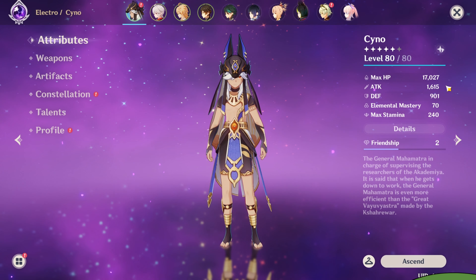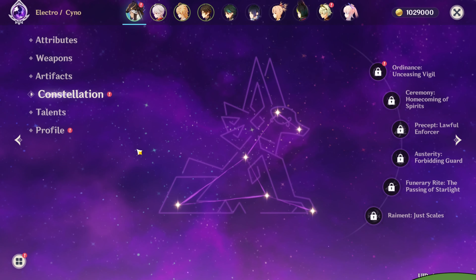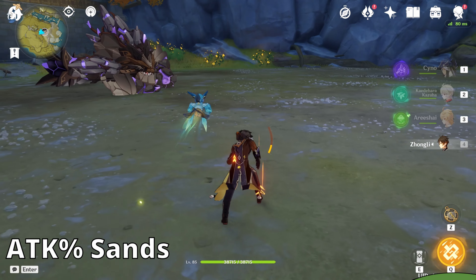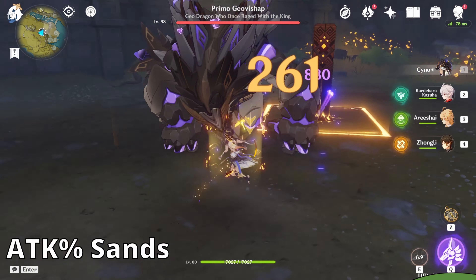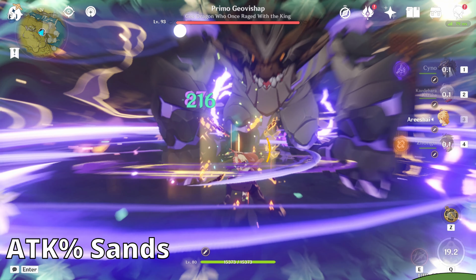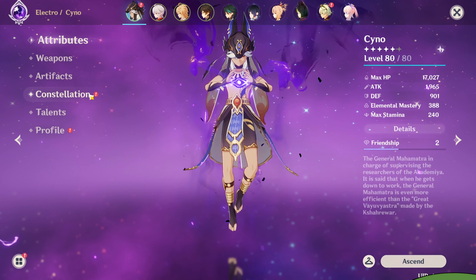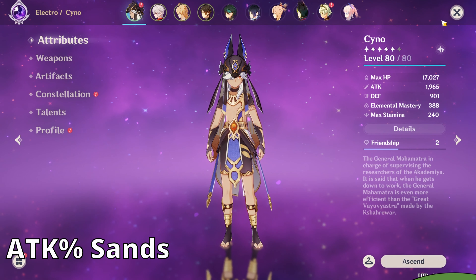Now we're going to test Cyno with an attack sands and these are his stats with it — about 300 more attack than having an EM sands, and his EM is of course going to be low. I also want to add that I do have C1 and C2, but in this damage comparison I'm going to leave him at C0. EM is boosted because of C2 Kazuha, and he has considerably higher attack than with an EM sands.